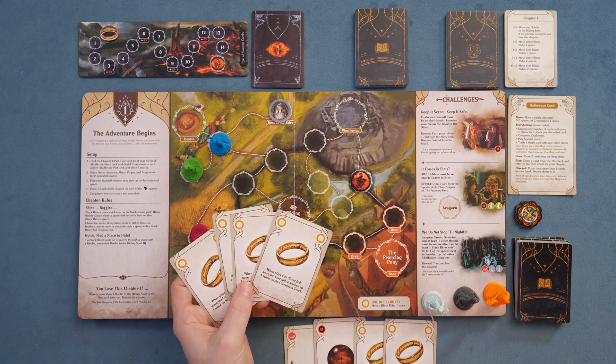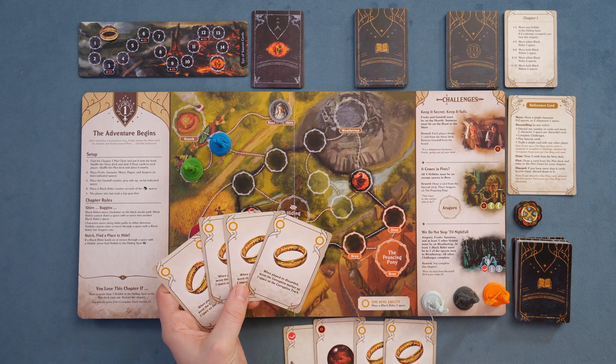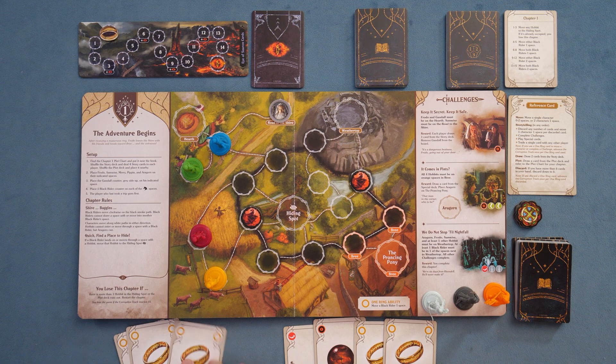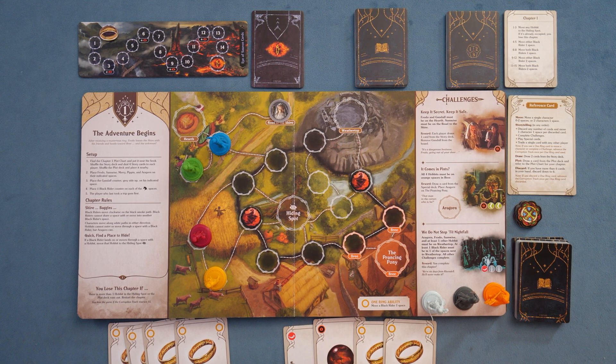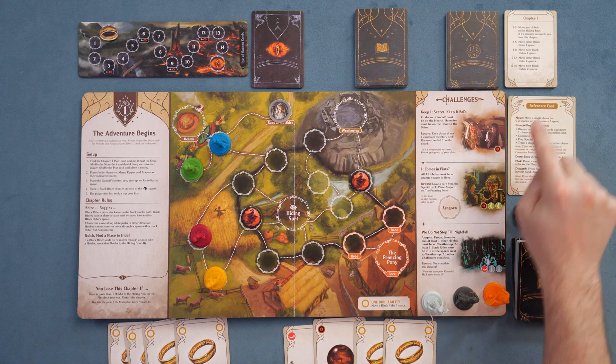Did I literally just draw four rings? You know what, let's show you how this works — it is what it is. I cannot believe I drew four rings. Anyways, let's go ahead and show you how this works. On your turn there's a nice little reference card that tells you everything. This is literally the first adventure, so I'm not really giving anything away here, assuming you plan on playing the game at all.